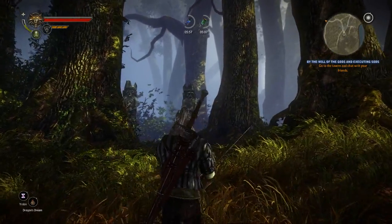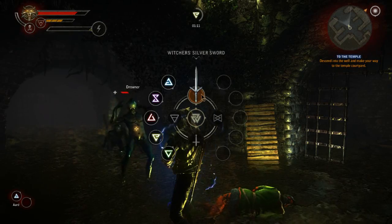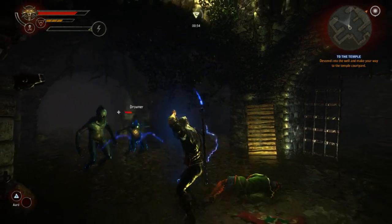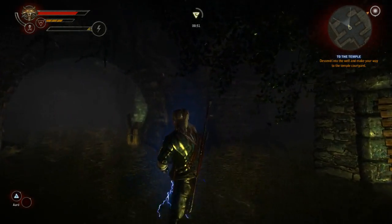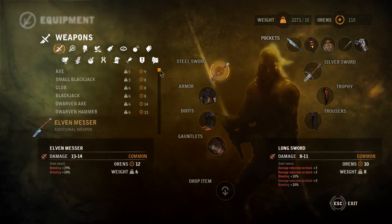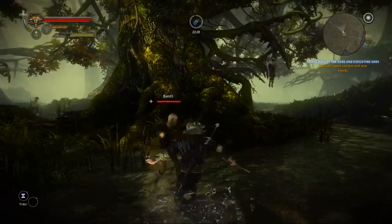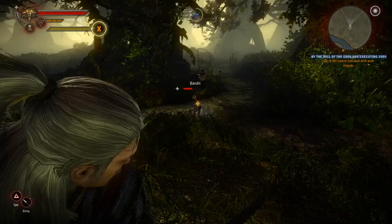The main weapons of Geralt are his two swords: the steel one, primarily for human opponents, and the silver one for monsters and magical creatures. But there are also various other weapons that you can find throughout the game — different clubs, different kinds of axes and hammers. And there are also ranged weapons that you can throw.